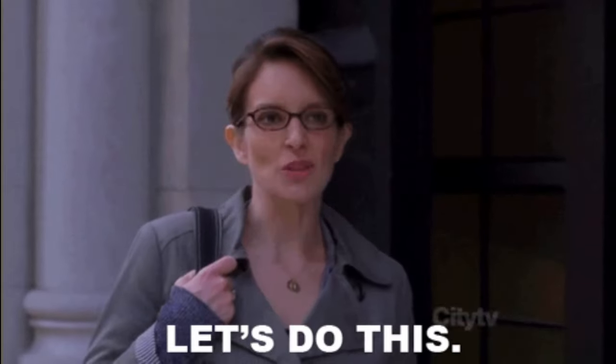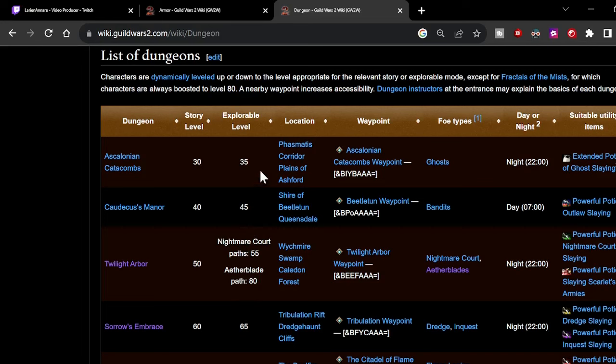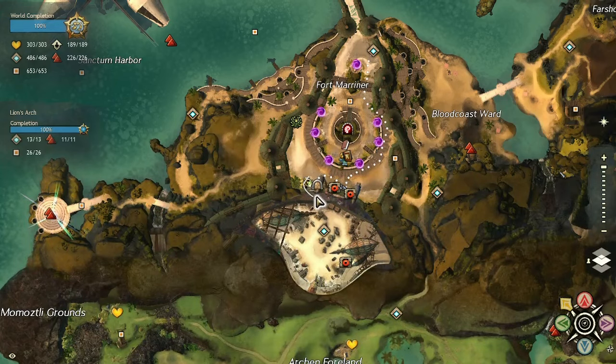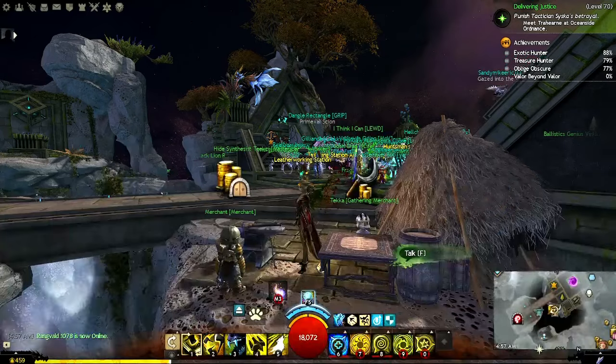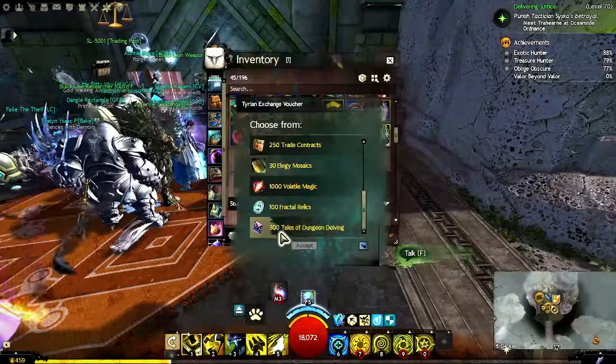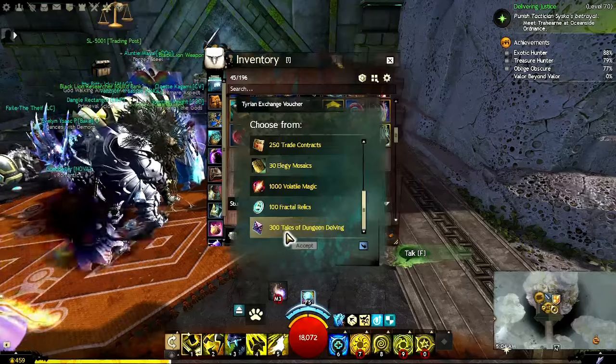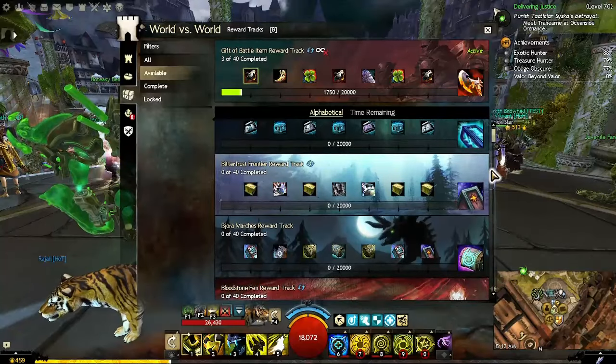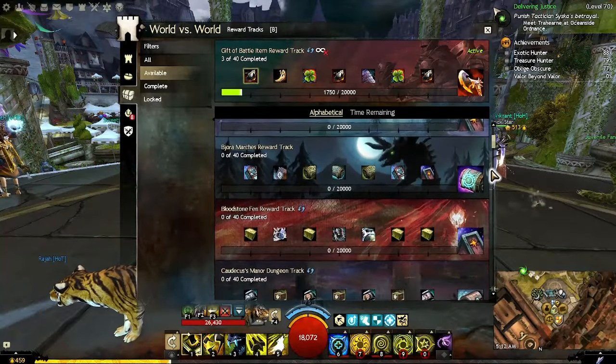First up are two sets that can be earned by fighting in dungeons. Dungeons are five-player instances that start unlocking at level 30, where you earn dungeon currency called Tales of Dungeon Delving. You can purchase any armor pieces with this currency from dungeon masters located in Lion's Arch, or with some lounge passes like Mistlock Sanctuary. If you have any Tyrian Exchange Vouchers from Black Lion chests, you can also transfer them into dungeon currency. The third option is to complete reward tracks in World vs. World or PvP to obtain the armor boxes.